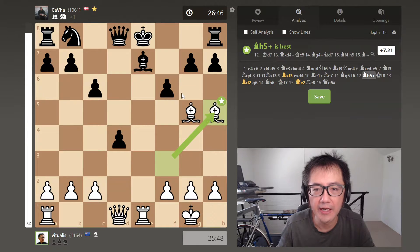So Bh5 now with check. I was hoping that the opponent would play g6, almost inviting that move. If they did that, that obviously would be a mistake, given that I would now be able to capture that pawn with the dark square bishop. And they'd be in some serious trouble.